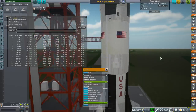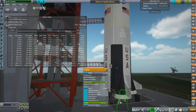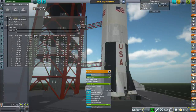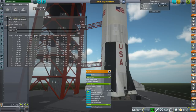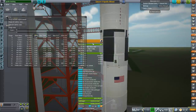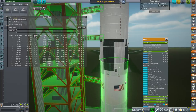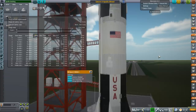The center engine doesn't gimbal on either stage, so keep that in mind — gimbal is off on the center F1 and the center J2 as well. We will have the timing for the engine shutdowns via action group. There are four more outer F1 engines. It seems pretty difficult to get off the ground with a full fuel tank, and the thrust-to-weight ratio is a concern on the later Apollo flights. That's about it for the VAB — let's take it outside and fly it.